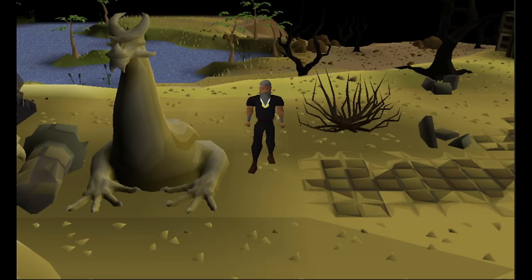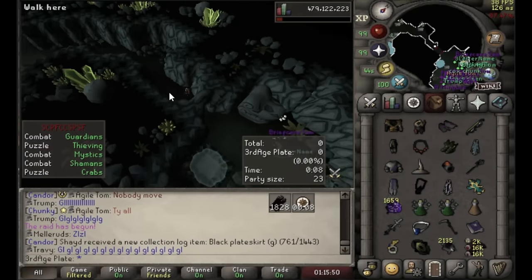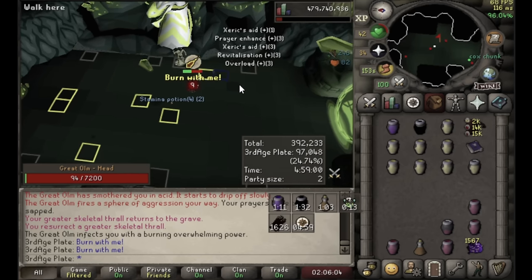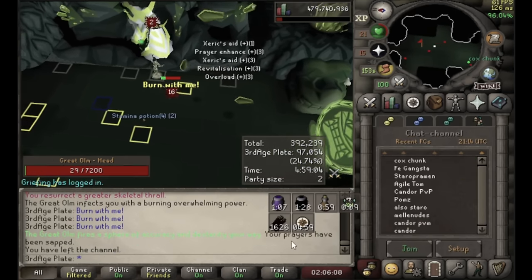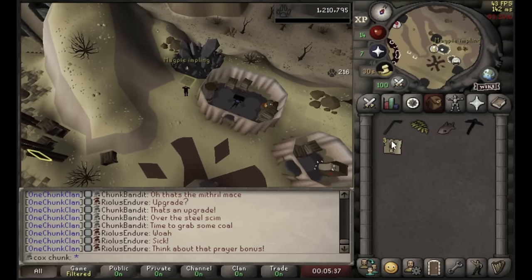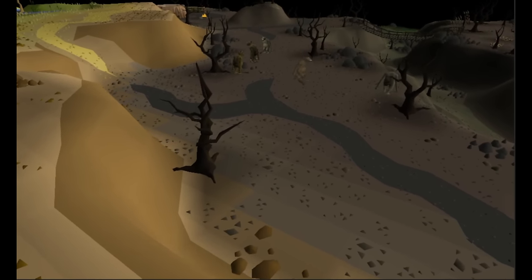Welcome back to Extreme One-Chunk Iron Man Chambers of Xeric. In the previous episode, I learned Megascaled Raids, which use a main account to extremely ethically boost raid points to an Iron Man account like mine. In order to effectively do these raids, we mapped out a few goals to complete before we grind these out. The first goal being the Amulet of Power, which we achieved. And now we can finally start training combat.